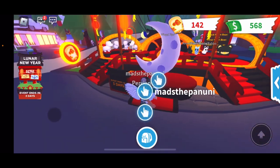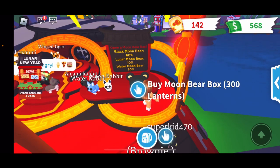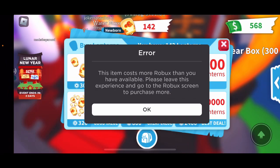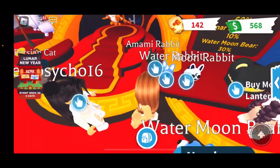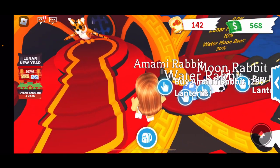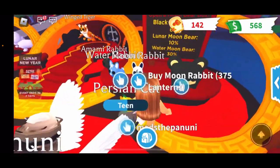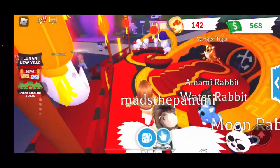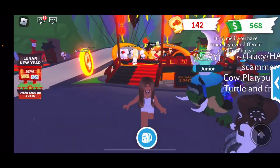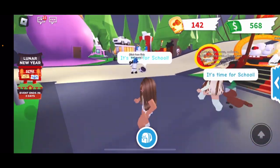I got 142 lanterns and now I can teleport back to the lunar stand. Once you have the lanterns you can try to buy the Moon Bear Box for 300 lanterns, or the Animal Rabbit for 200 lanterns, the Water Rabbit for 475 lanterns, the Moon Rabbit for 375 lanterns, or the Ring Winged Tiger for 650 Robux - plus any other accessories, toys, items, or vehicles you want.